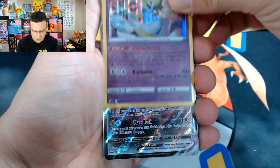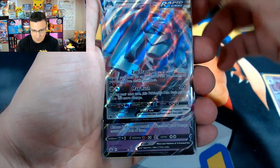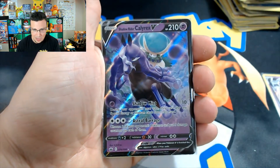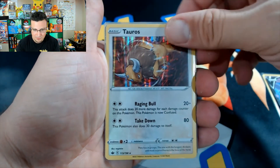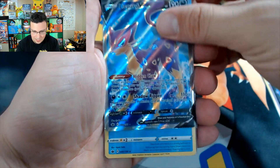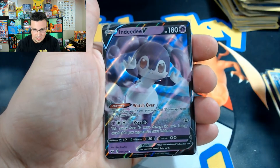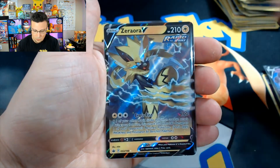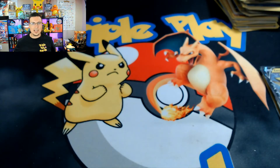Let's go over our hits: Gardevoir holographic, Metagross VMAX from last pack magic, Shadow Rider Calyrex V, Tauros holographic, Liepard V full art — I think that's my favorite from today — Rapid Strike Urshifu holo, Indeedy V, and Zeraora V. That does it for today's video! Thank you guys so much for watching, and as always we will see you in the next video — Triple Play Cards, out. Peace!